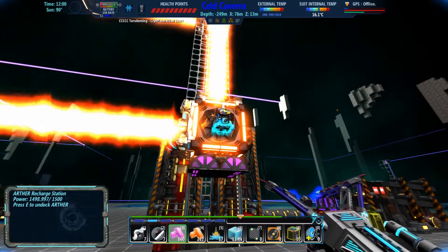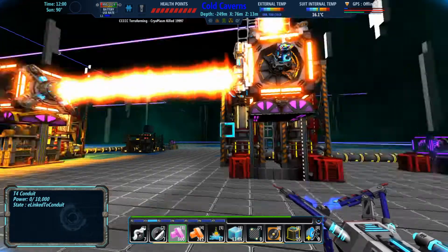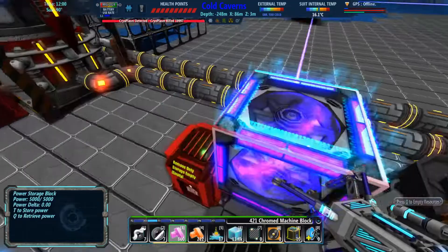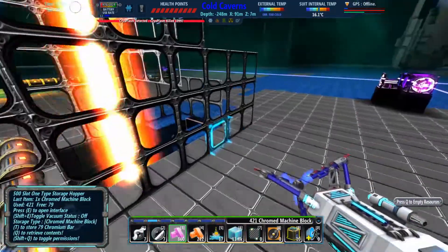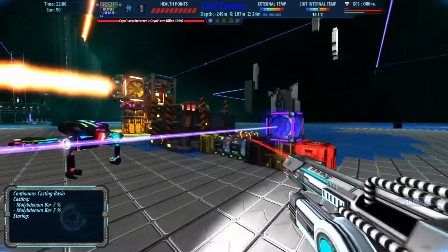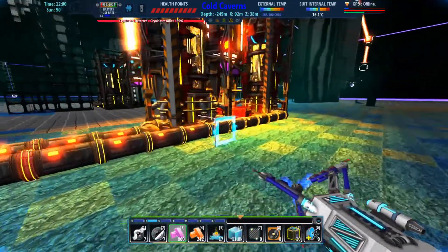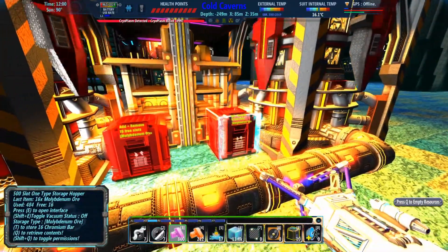I also set up a couple temporary things to help us progress a little. So if we look over here, I actually set up a little chrome block crafter, because we need chrome blocks to build all the particulate filtration stuff. So there's chrome, magnetics over here. Unfortunately, our molly is so slow — I don't know why our molly is slower than everything else, but it just is.